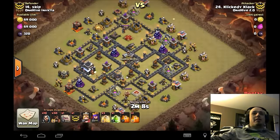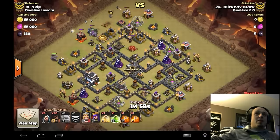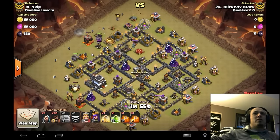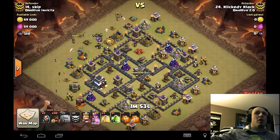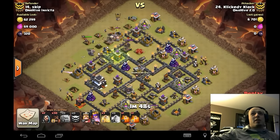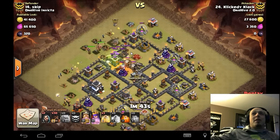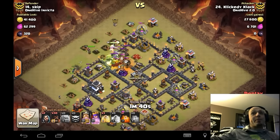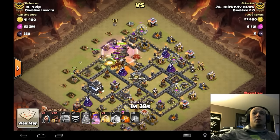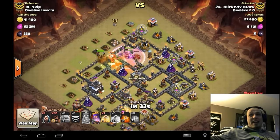Click Clack coming in with a standard shattered goho — three heals, one jump. Drops one golem nice and far knowing it'll walk, does the same on the other side. It redirects to an open mortar but creates a large funnel because of the placement. As soon as that mortar goes down the golem stands there to buy the wizards more time to take down that gold storage. Everything moves right into the queen chamber — poison goes down to handle the dragon-loons, queen steps up to help finish off the defensive queen, king goes in.